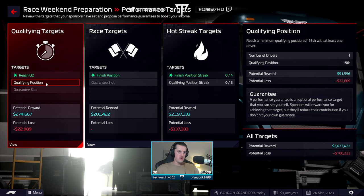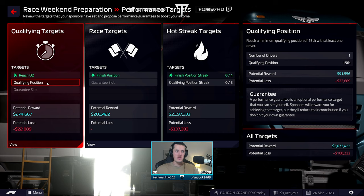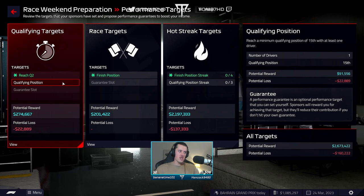Just to recap: performance targets — we've guaranteed P15 in qualifying with one driver because I don't really know what the car is going to be in terms of pace. I haven't guaranteed a fastest lap in the race because I think we're going to be fighting for points. Qualifying position streak with one driver P15 or above — pretty safe — just making sure we get some cash flow coming in because we're a bit poor right now.